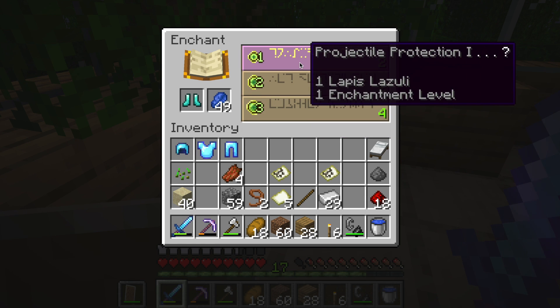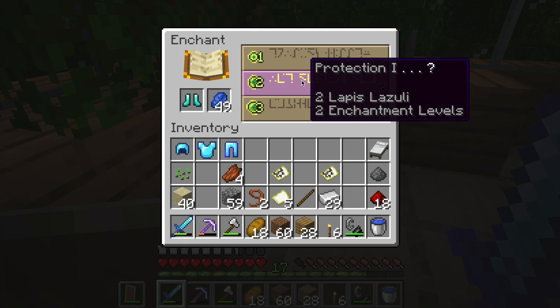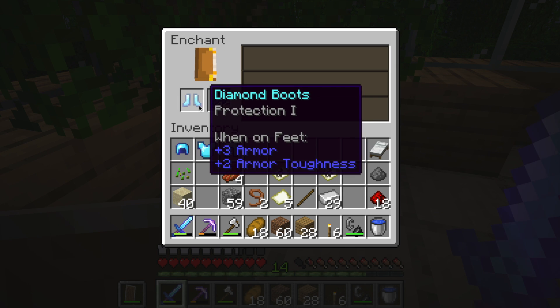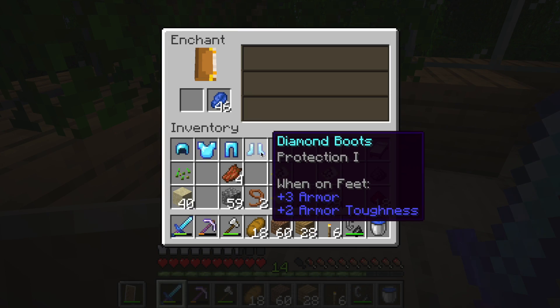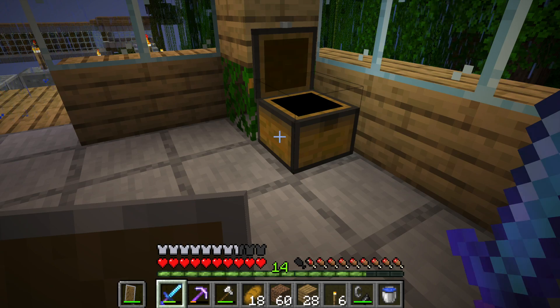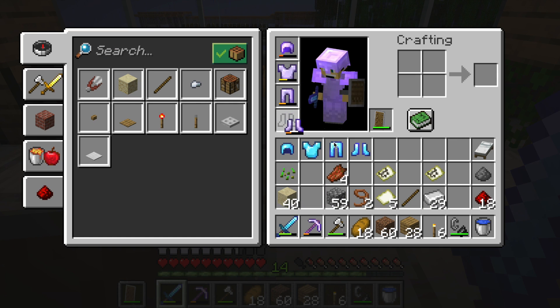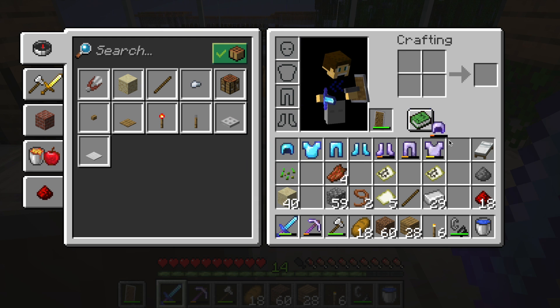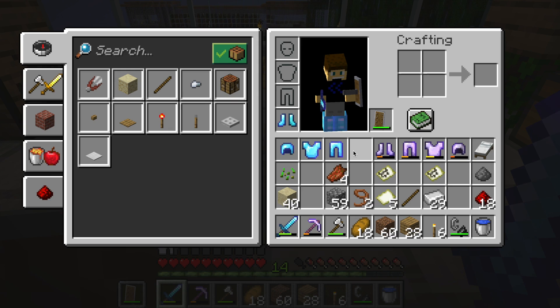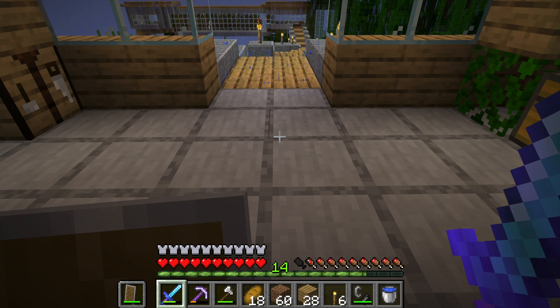Okay, Protection 1 or Projectile Protection 1 — we're going to go with Protection 1 but we have a chance of getting something better, so we're going with that one. And it gave us absolutely nothing, but that's totally fine. Okay, so that's our fully enchanted diamond armor. We're going to take this iron armor off — ready, one, two, three, four.